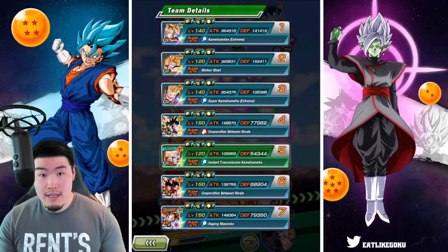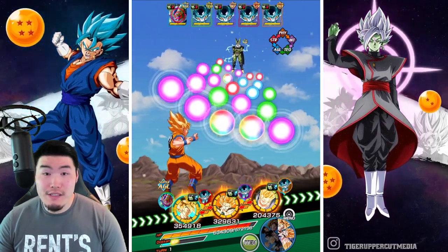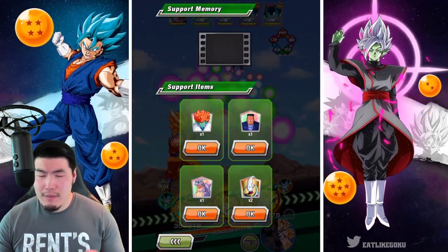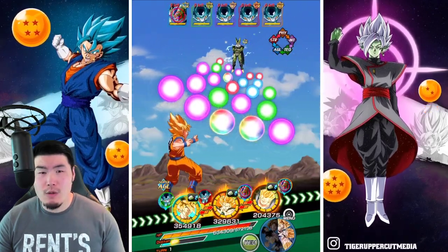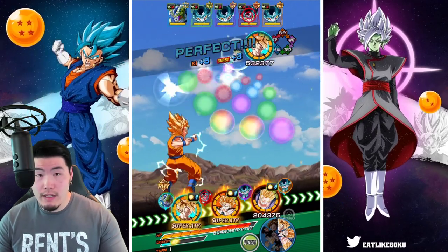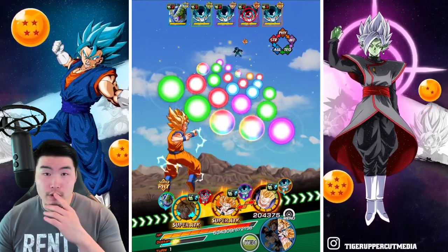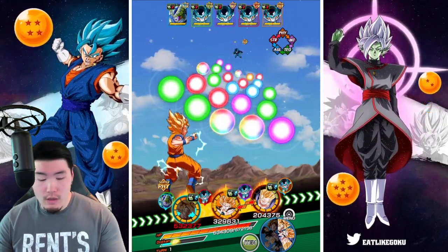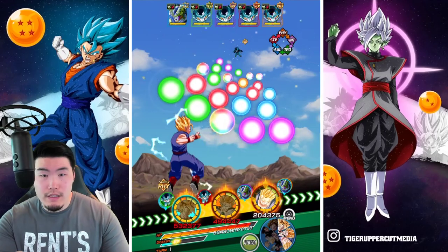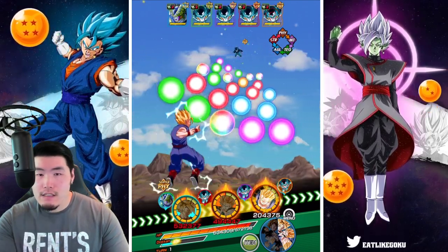I'm going to press the Snake — that'll heal us up to full HP. I'm still kind of concerned about potentially five supers since we're facing so many enemies, so I might have to pop a second item maybe. We can definitely take out the STR Cell Jr., and then I'm worried about the Gohan at the end. Instead of going for the INT Cell Jr., why don't we go for the Fizz one, just to reduce the chances of the Gohan taking a super at the end there.